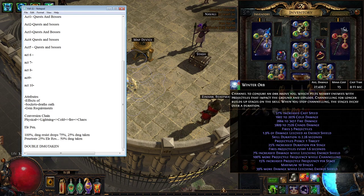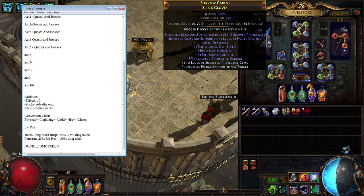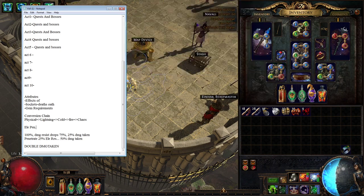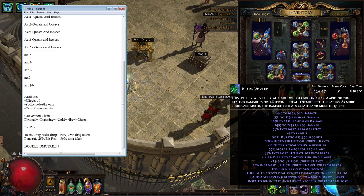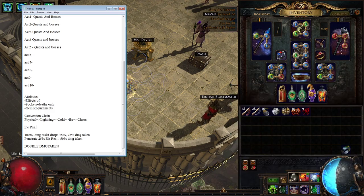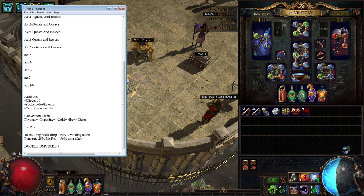You can do a lot of chaos damage, as you can see with Winter Orb — it's a cold base skill — and with just one step of the conversion process I'm more than quadrupling my cold damage with chaos. Blade Vortex is a physical skill and I'm doing almost five times as much chaos damage there, and I'm not even using the Call of Brotherhoods to go through the whole conversion process.